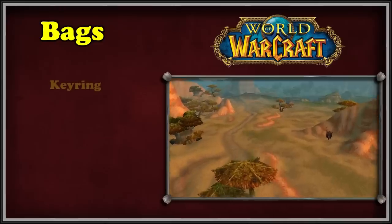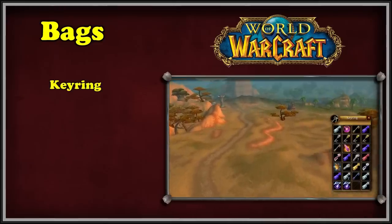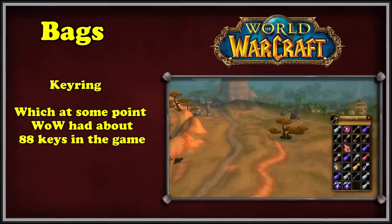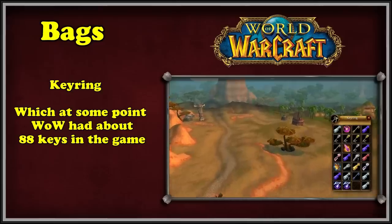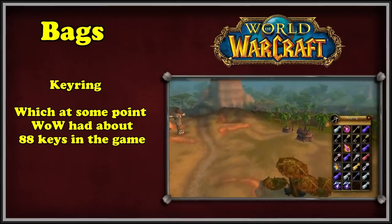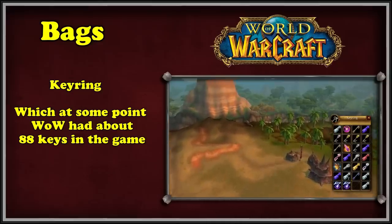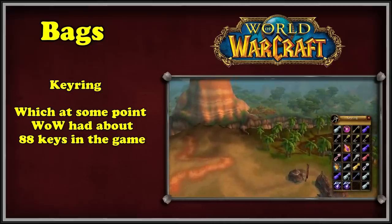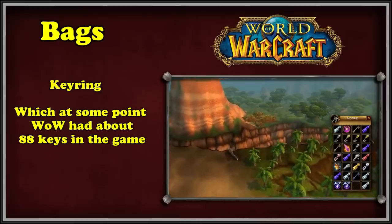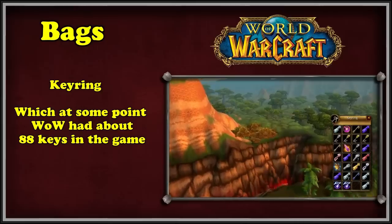The final bag removed in Cataclysm was the key ring, which might not technically be a bag, but was essentially just a bag for holding keys. In WoW's early days, many dungeons, raids, and other locations could only be entered with a specific key, usually obtained from a quest. By the end of Wrath, there were so many keys it was getting hard to find a specific one. Cataclysm removed many old keys with the zone and quest revamps, and the devs decided that keeping content locked behind keys was no longer needed, so the key ring was also removed.